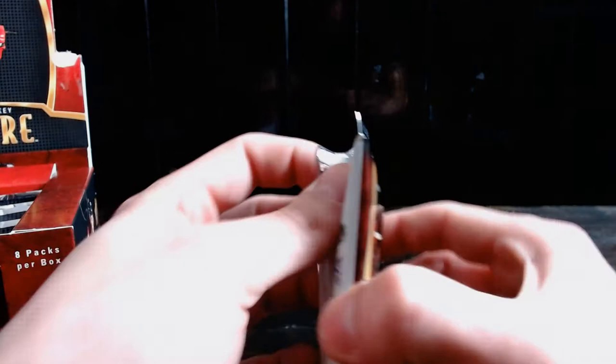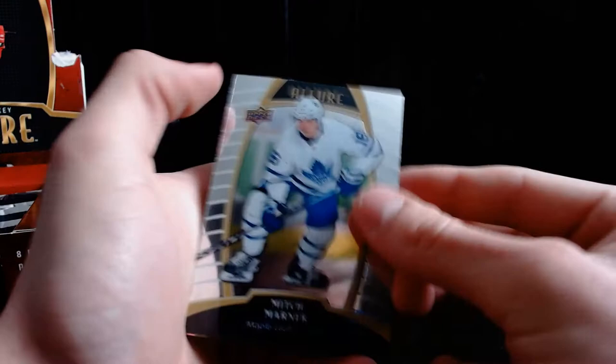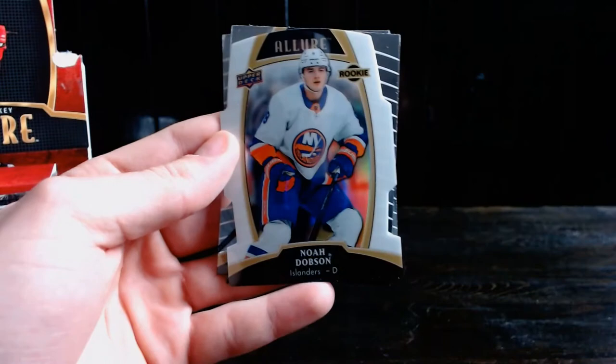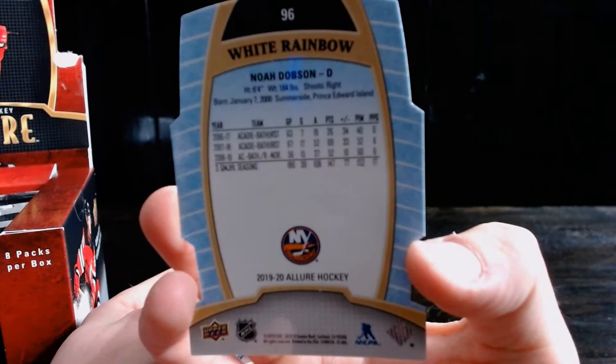On to the good stuff. First pack — let's see what we can get, this is our first dive into this product. I already don't like the packs but the cards are good. They're fingerprint magnets so let's avoid that. Mitch Marner, Artemi Panarin, Rem Pitlick rookie. Noah Dobson — white rainbow! Do I like that card? I love these. Eric Carlsson and Sergei Bobrovsky.